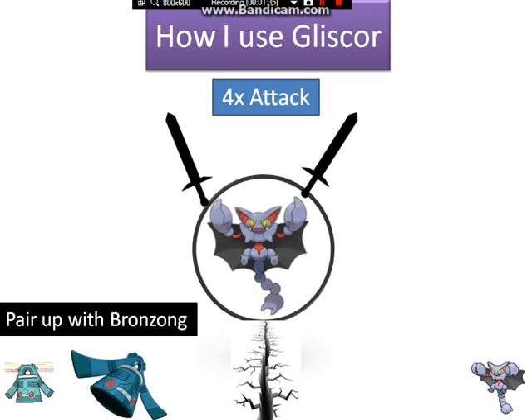After you pair Gliscor up with Bronzong, here's what you should do. Bronzong is a really good special defensive tank. If you think your opponent's Pokemon are both faster than you, go for Trick Room — you two will be the fastest Pokemon on the field. If you can see that they have flying or Levitate Pokemon like Rotom, Articuno, Zapdos, Starmie, or Charizard, go for Gravity on Bronzong. If you see Mega Charizard Y on the field, switch out.